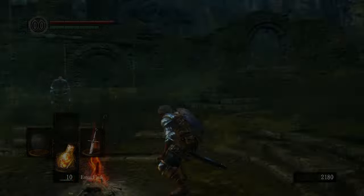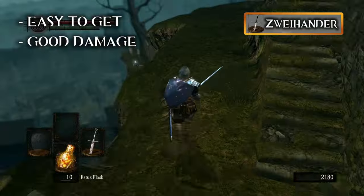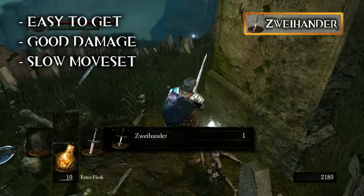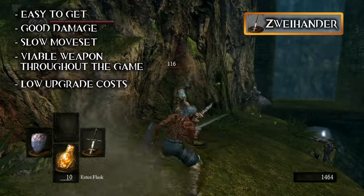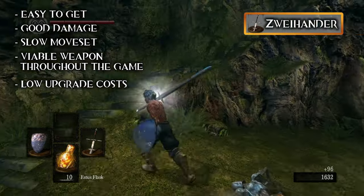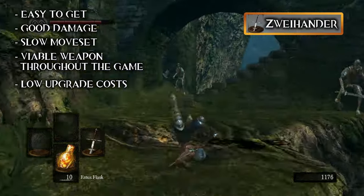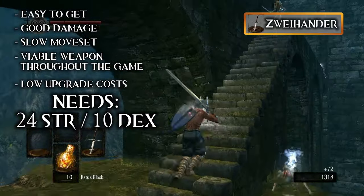The Zweihander is also a pretty easy weapon to get, and when it comes to dealing damage, definitely one of the better weapons in the game — but at the expense of speed and versatility. If you want to make a strength-based character, you can keep this weapon for a big portion of the game, especially if you upgrade it as soon as you have the necessary items. You can use this weapon pretty early on if you two-hand it, but you are pretty vulnerable if you do so. With every slow-hitting weapon, you want to strategically time every move and attack. But once you learn the moveset, this weapon is a trustworthy companion. To wield this weapon you need 24 Strength and 10 Dexterity, so I would recommend a Warrior or Bandit class.